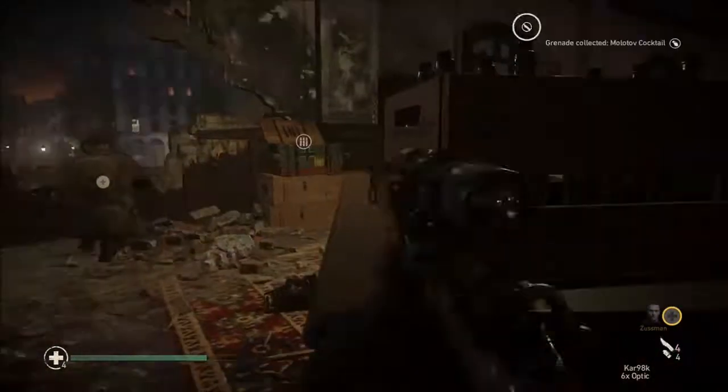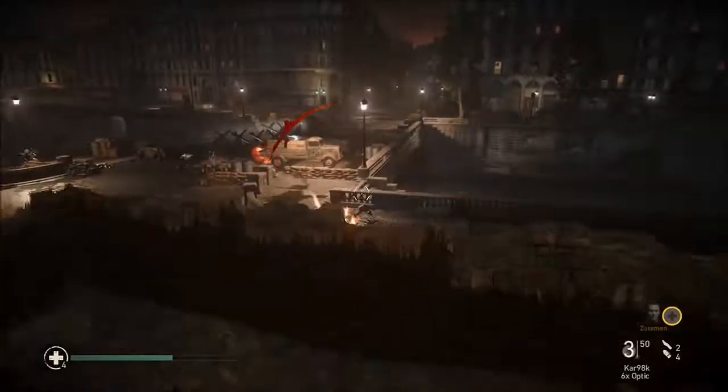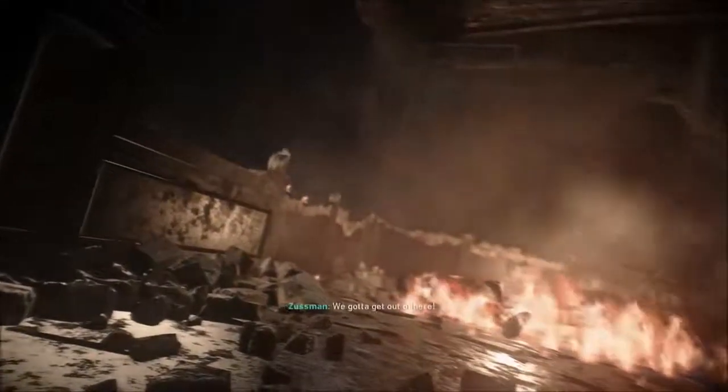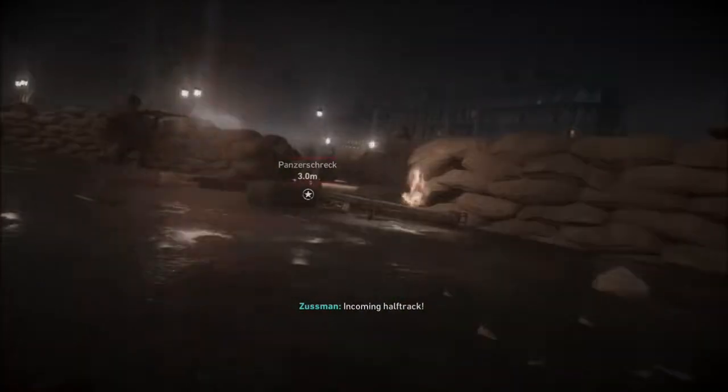Pick up as many Molotovs as you want at this point — we should be good. This is where a cutscene just happens by itself, so don't get freaked out. The first time I played I was like, wait, did I destroy all the panzerks? But no, this is just a cutscene. At this point you are going to fall down, and a half-track is actually going to come in. There is a panzerschreck right there — you want to crawl to it — and basically we're just going to shoot it, and that's going to be it for this mission.